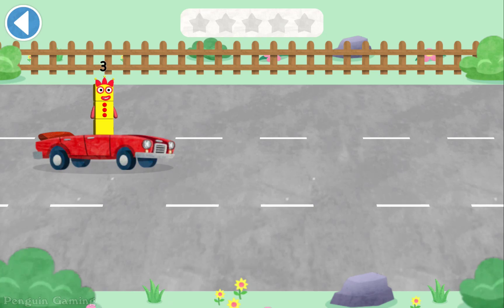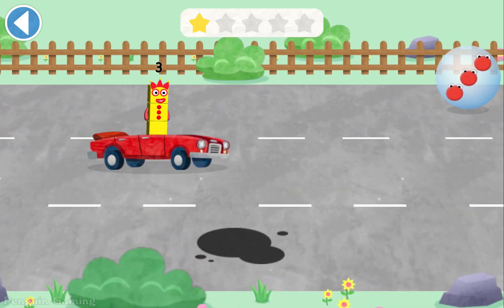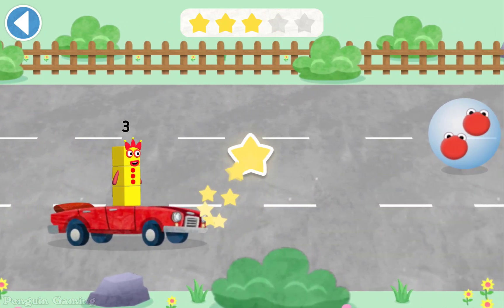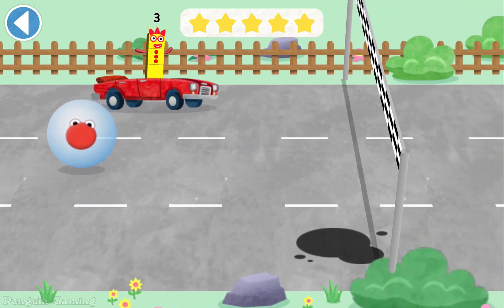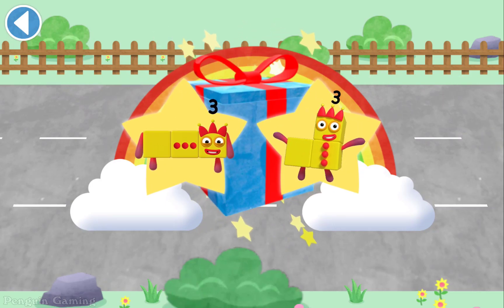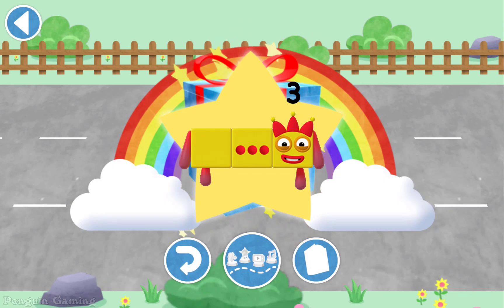Three! Watch out for the wrong number. Three! Well done! Three, spot on! Three, brilliant! That's right, you did it! Well done, you've unlocked a sticker — which sticker will you choose? Play again to unlock another sticker!